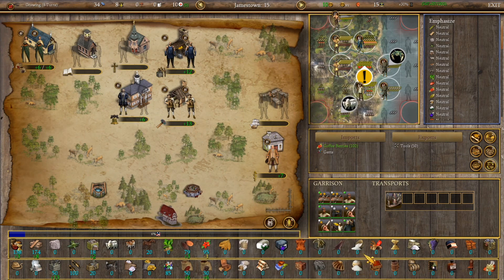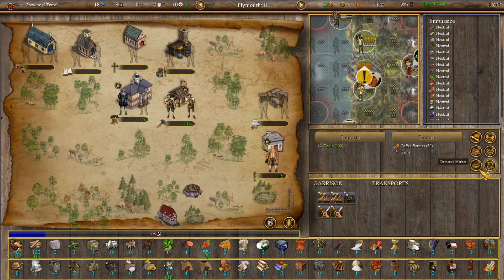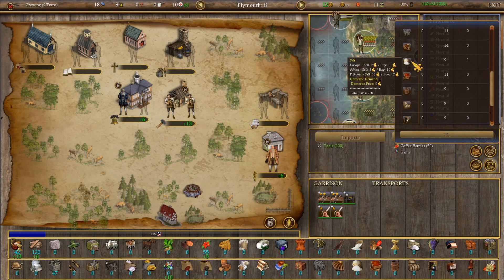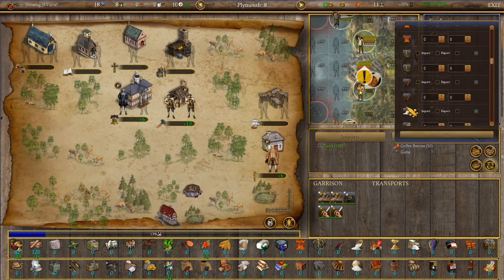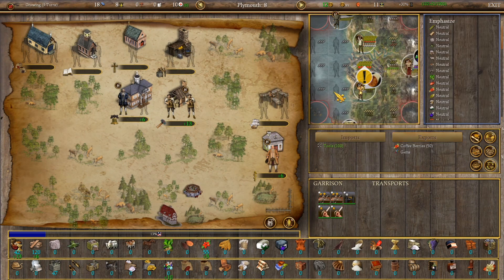In version 2.8, satisfying domestic demand increases happiness and is a great way to make money. If you go into Plymouth there's a Domestic Market button — you can see we've already got coffee demand and salt demand — so we could add coffee to our import list because we know we need it. Lots of things you can do with this system.